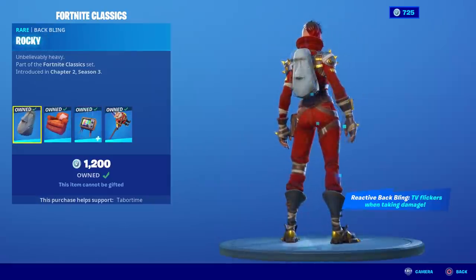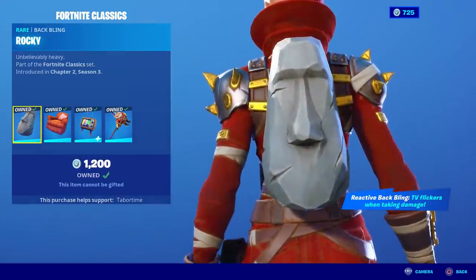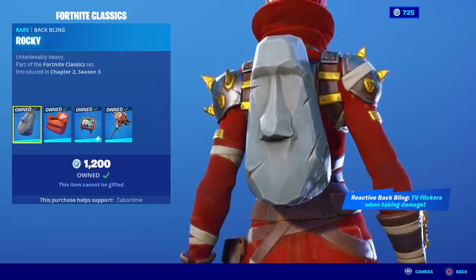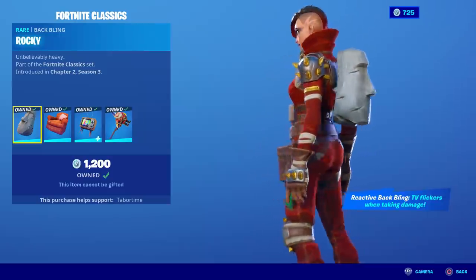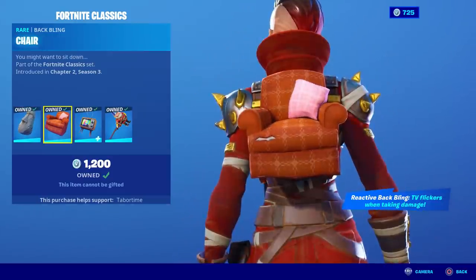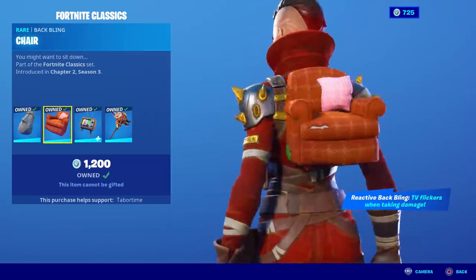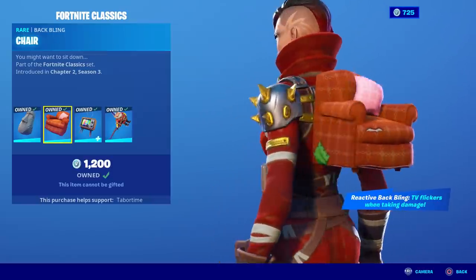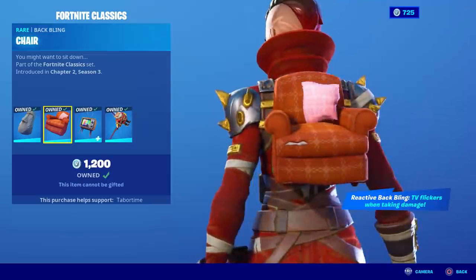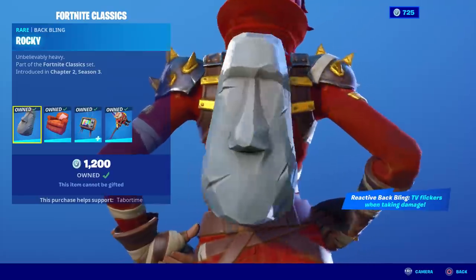Rocky is first — it says 'unbelievably heavy.' All of these items are from Chapter One. You'll remember this guy; he was around in several spots that could spawn three chests as well as a rift. Unfortunately he's not very impressive in-game. Next up is the chair — most of you should remember this, it's still on the map right now. When you wobble the character you can see the physics of the pillow; it actually moves, so it has some movement unlike Rocky who doesn't move at all.